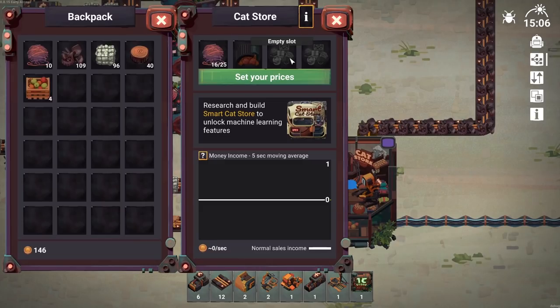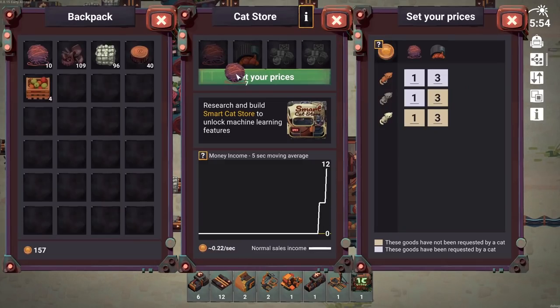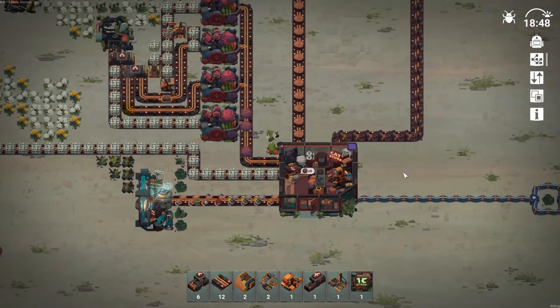Now they want more advanced stuff too - claw sharpener. We can probably set some more things here. Set your price - let's set prices to two now, and three. Now we can make a little bit more cash. There we go - we're starting to make some money. Very nice.